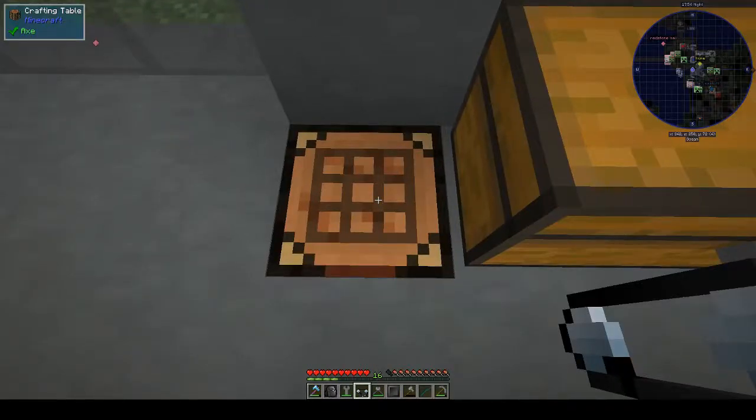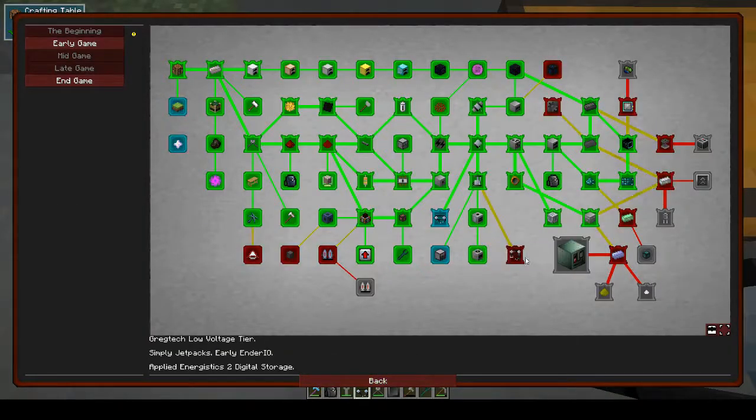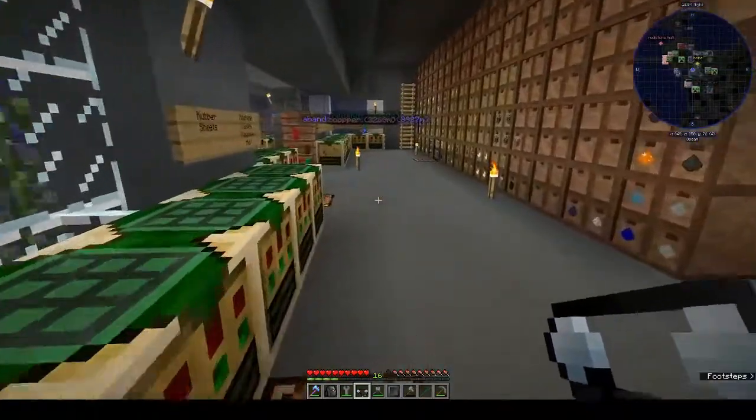We need four iron and four steel rods, which we have. Then what are we making - robot arm, that's it. Oh, we need a circuit as well - I knew I'd forgotten something.